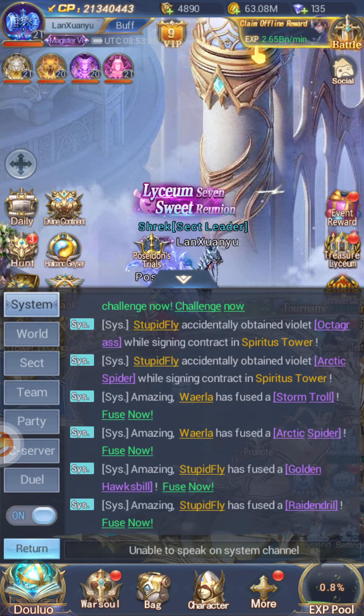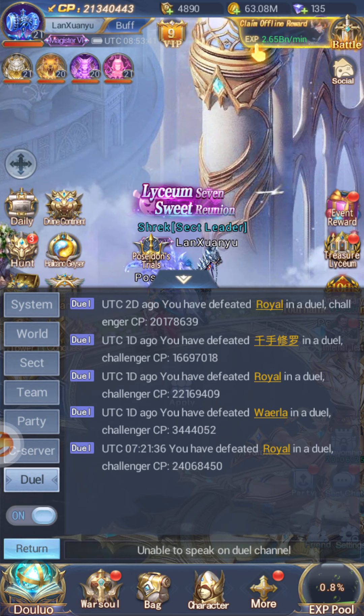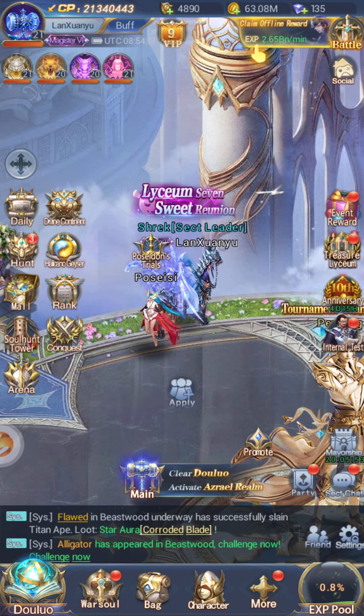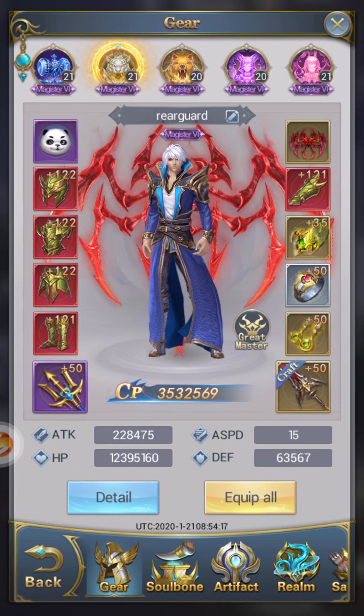I'm showing you the system messages for duels. You can see at the bottom: 'defeated Royal in a duel, challenger CP 24 million.' So definitely listen to what I said and buy the things I recommended — if you want to be able to beat someone millions of CP higher than you like I have, go watch my videos. He also had a 25% PVP bonus.